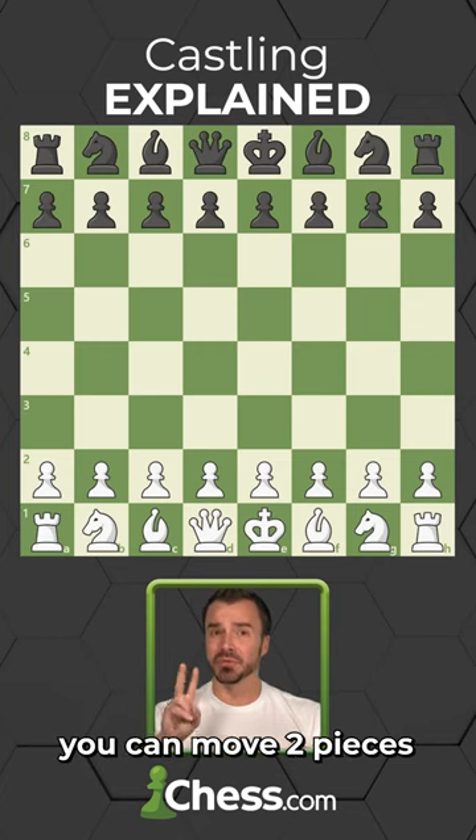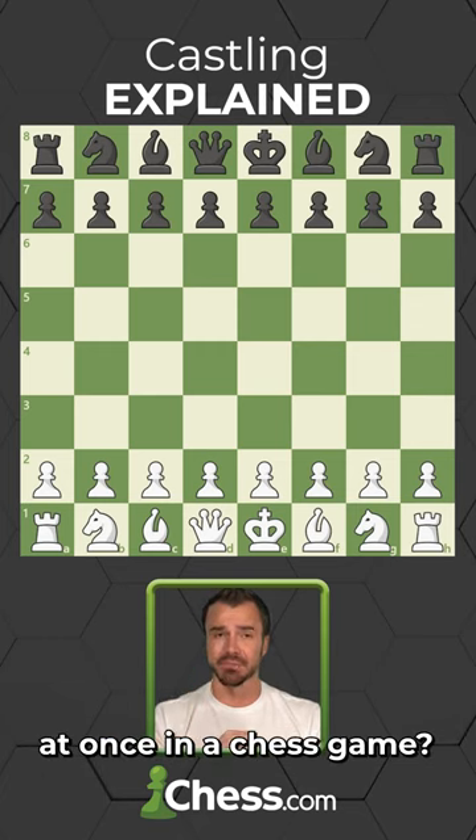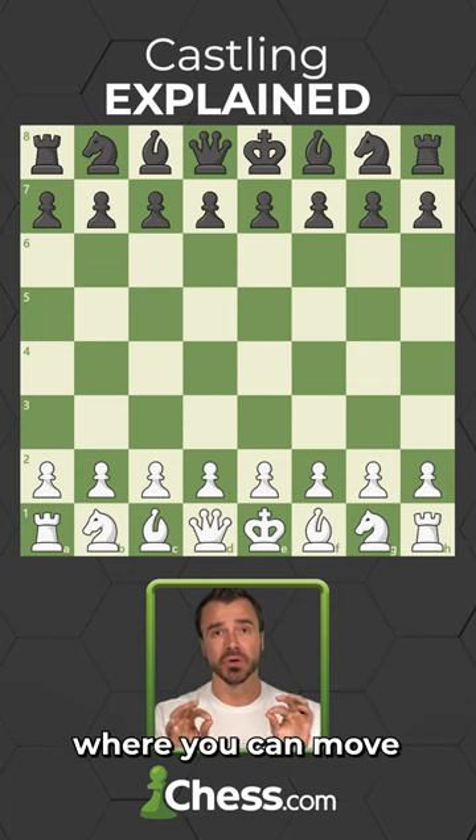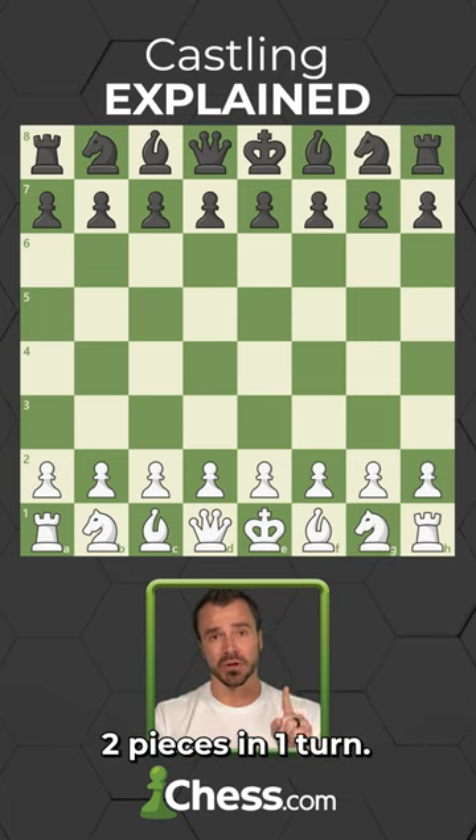What's the only time you can move two pieces at once in a chess game? It's called castling, and it's a super special move — it's the only move where you can move two pieces in one turn.